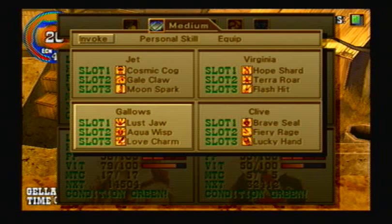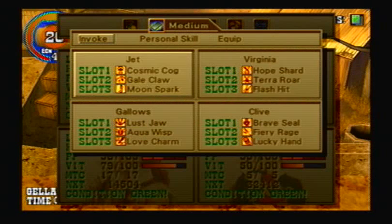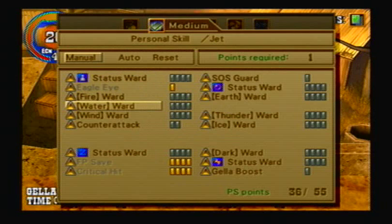That's against an enemy that has really high HP. For the most part, I'm going to be sticking with Clive's Dual Shot for the rest of the way, because we're about to get something that helps him out a lot. It also helps the Virginia Nuke out, so don't get me wrong — you could do it that way. We have Water Ward on Virginia and Water Ward on Jet.